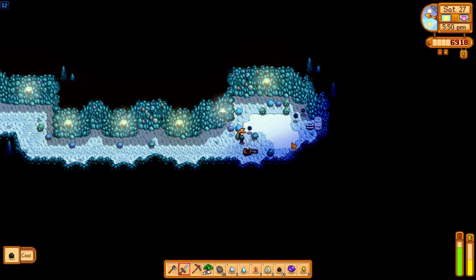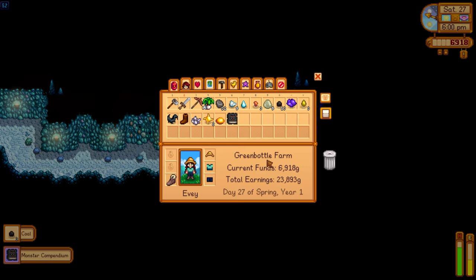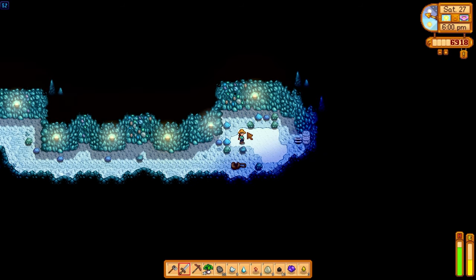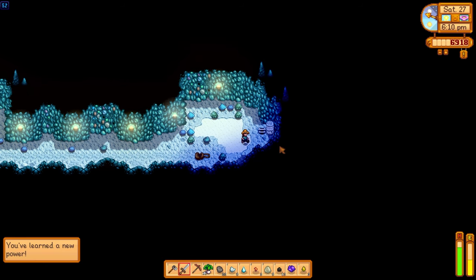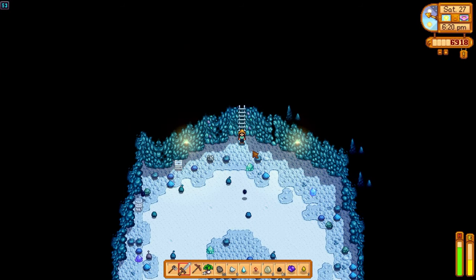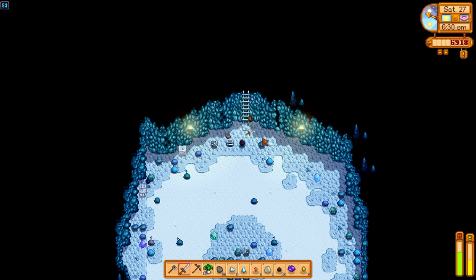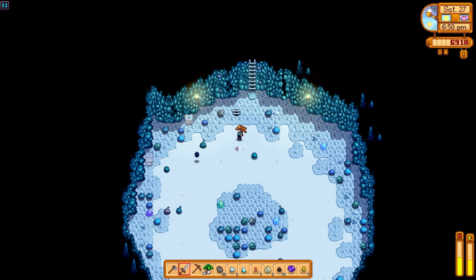Little jumpy guys dropping us some coal, and a bag filled with more coal — excellent! You can never have too much coal. And we found a book — a Monster Compendium. Monsters have a small chance to drop double loot. We've learned a new power! So monsters have a chance to drop double the loot — that's a permanent skill. Let's run downstairs — we need to go down one more floor and then we'll have made it ten floors today, which is actually really, really good.